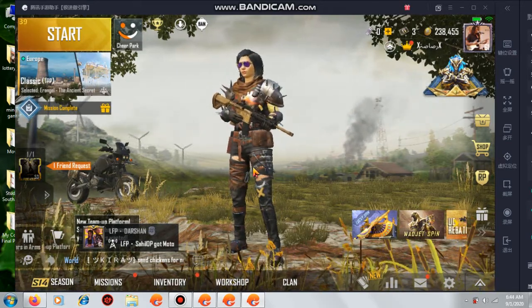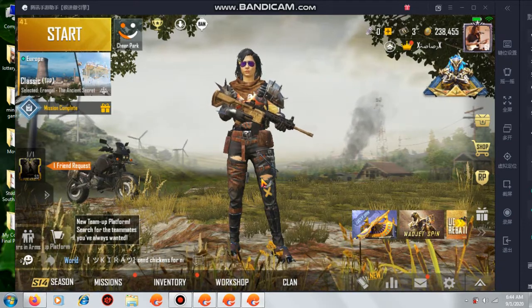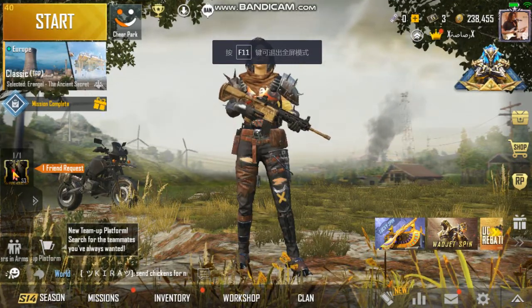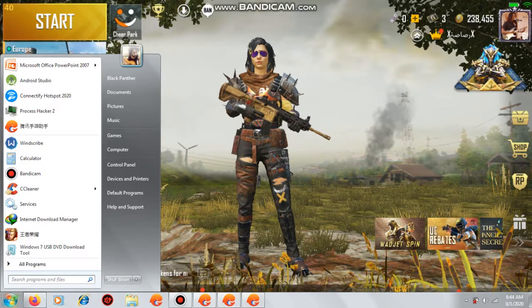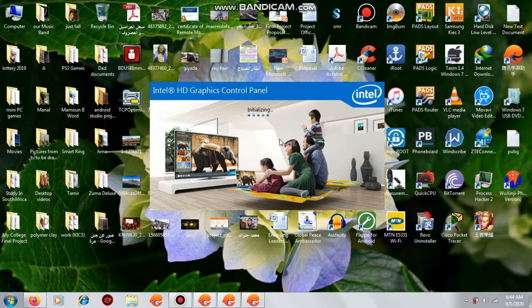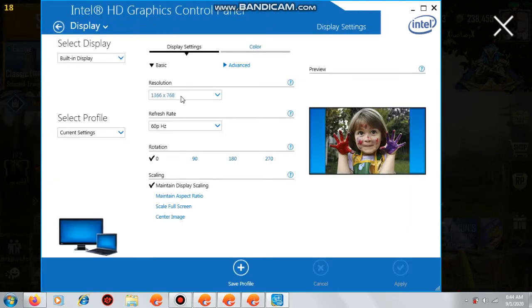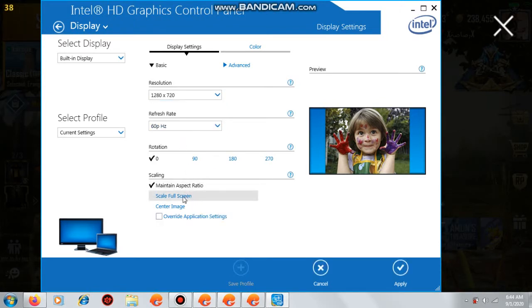For my graphics card — it's Intel HD 4000, I don't have an external GPU, just an internal Intel HD 4000. To fix this, I go to Graphics Properties, then go to Display, and I set the resolution there to match the resolution inside the game. Inside the game the resolution is 1280x720.